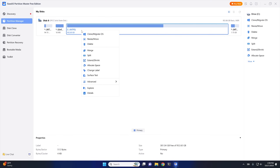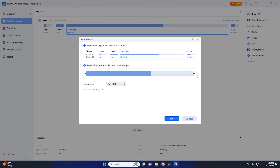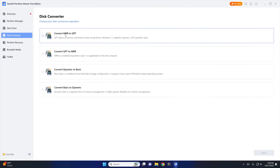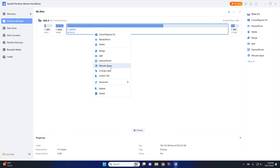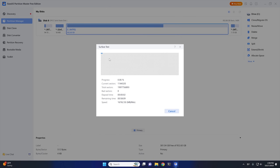Today's video is brought to you by EaseUS Partition Master — an all-in-one free partition utility that allows you to create, delete, resize, move, copy, extend, merge, or even wipe and format partitions. EaseUS will also allow you to convert MBR partitions to GPT without formatting, and check file systems for errors and repair them. Make sure you click on the link in the description to get your copy of EaseUS Partition Master today, and check out some of the other cool software EaseUS has to offer.